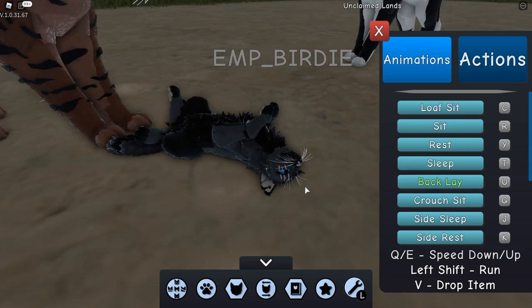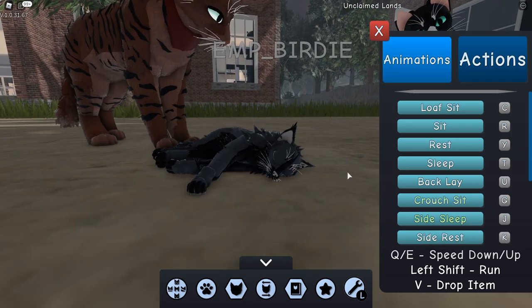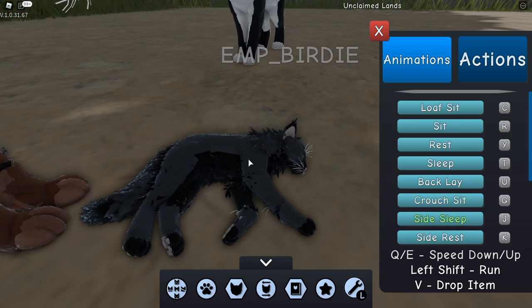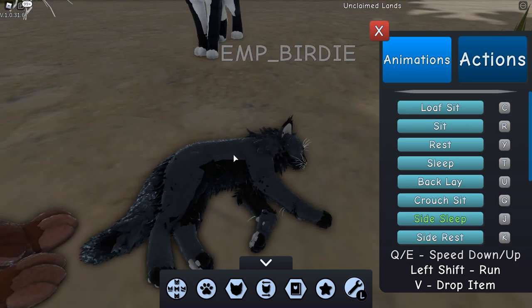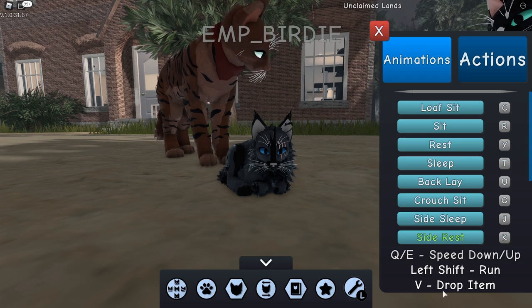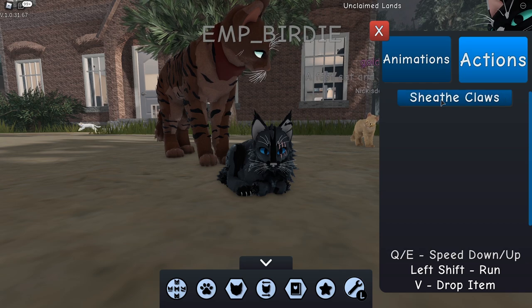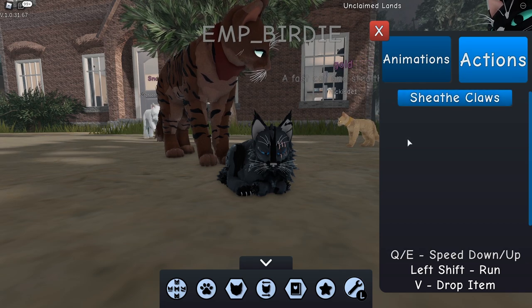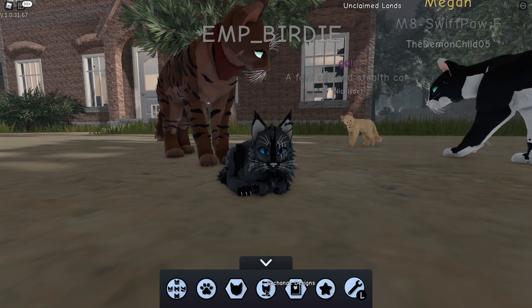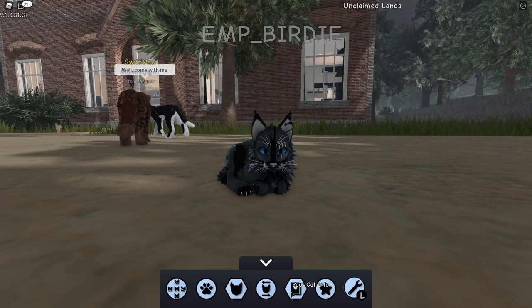There's crouch sit, side sleep, side breast - oh this is also cute. Speed up and down is Q and E. To run, drop item, and sheath claws - we're definitely going to do that because that's basically how my cat always chills.